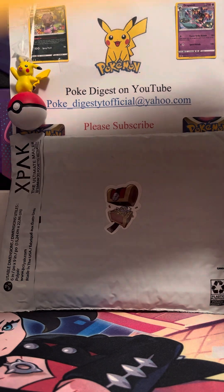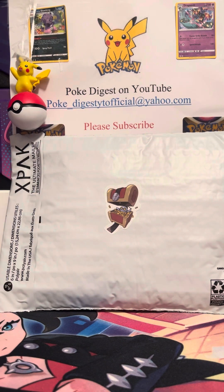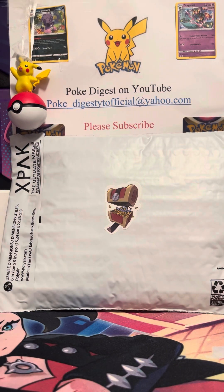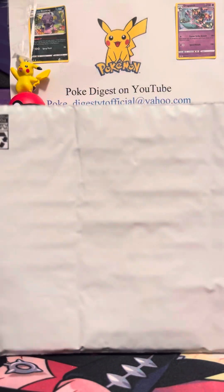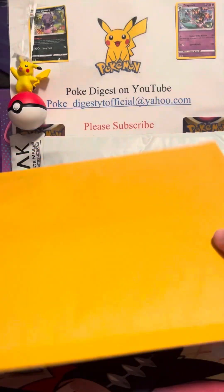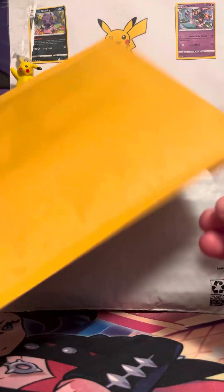I'll show you the different packaging options. This is the standard one — I'll probably only use it for the big jumbo cards. Here's a plastic bag for the large jumbo cards. This is the one Jayden got — his address is on the front, and it's just a normal mailer on the back side.